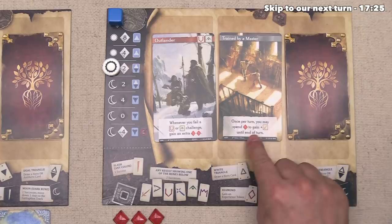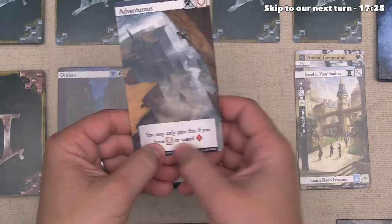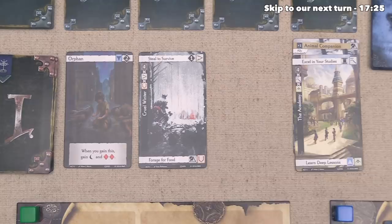The first thing the blue player wants to do is gain this Adventurous trait. They can only take it if they have Constitution or spend an experience, and fortunately they do have Constitution so they don't have to spend anything. They slide this over — they are now an Adventurous Outlander — keep all their experience, and are done with their actions. They do have one hero card but have decided it doesn't make sense to play it right now.